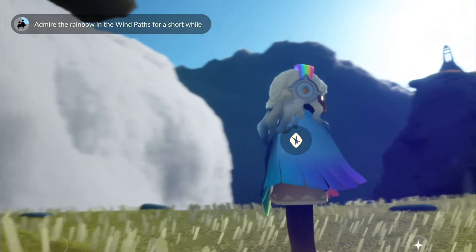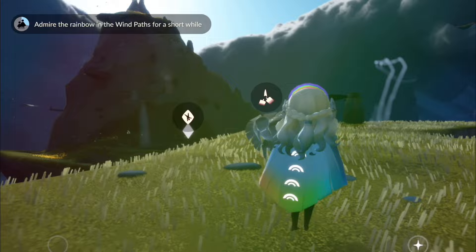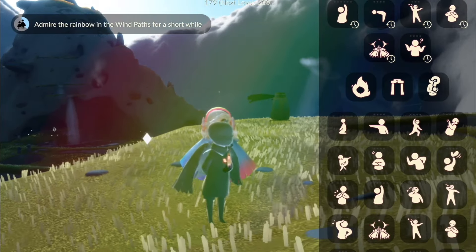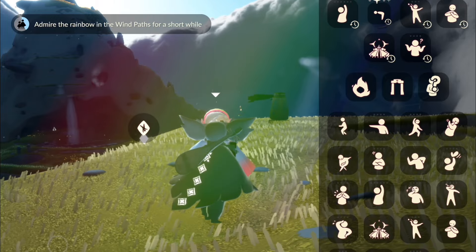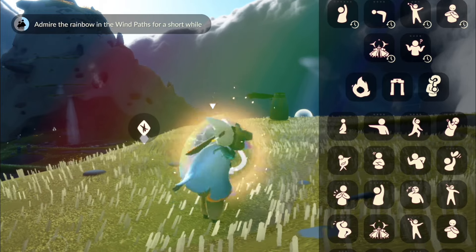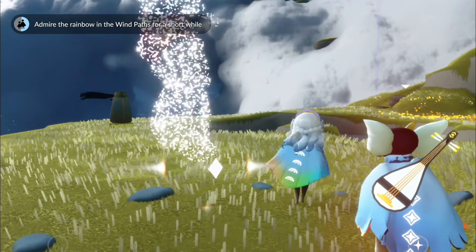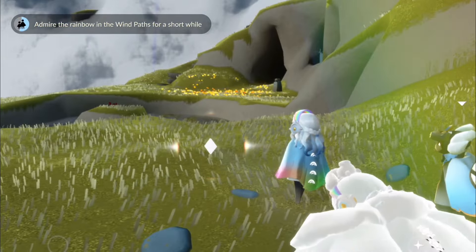If there are other players around, interact with them, like them, be friendly — if they're going to be friendly. Yay! Hello! Love his outfit. Let's give this person a like for their nice music.